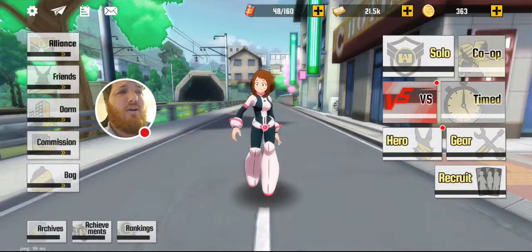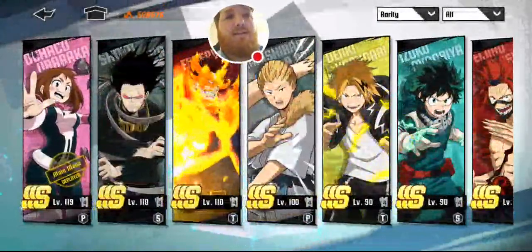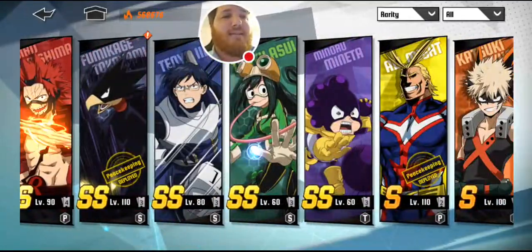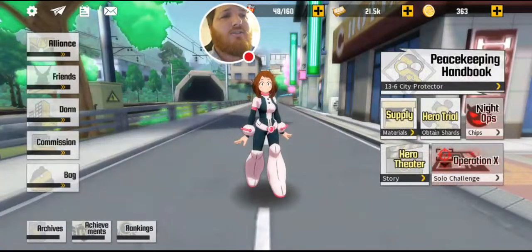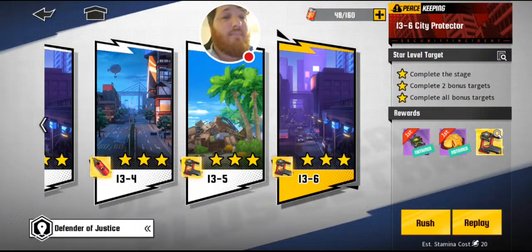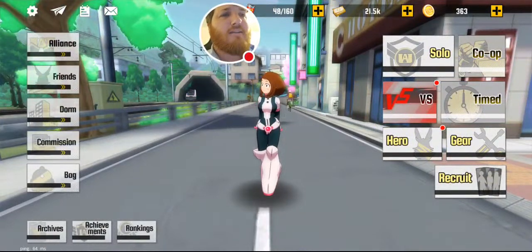I'll start off with the solo mode. To give you a rundown of my character set — I have a lot of triple S's, some SS's, some characters I haven't worked on yet, and I don't even have Momo yet. For solo mode, there's peacekeeping. Peacekeeping is the story mode of the game. You'll get everything you need story-mode-wise to upgrade your characters and limit break them from level 10 to 20, 20 to 30, and so on, by doing these peacekeeping missions to get training materials.